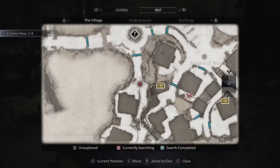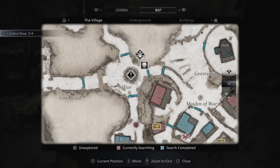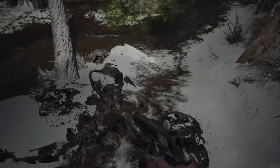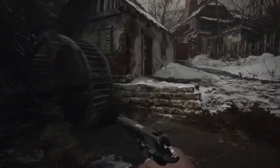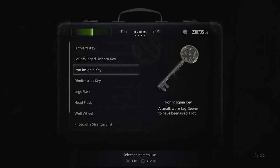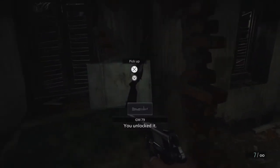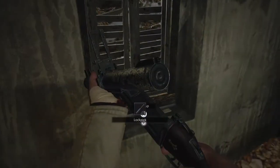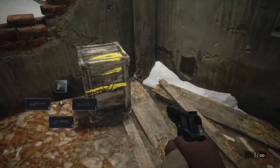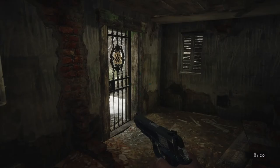Now we'll enter the village and go straight through the four-wing door. We're going to kill this beast who will always drop this crystal beast jewel. Then we'll come into this house that we unlock with the iron insignia key and obtain our GEM 79 grenade launcher, as well as a lockpick in this window sill. This crate will always have two explosive rounds in it — that never changes.